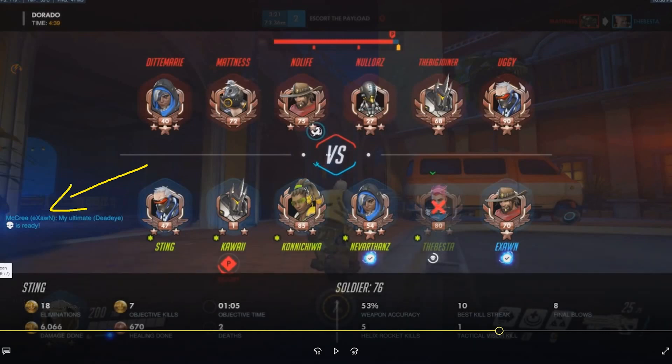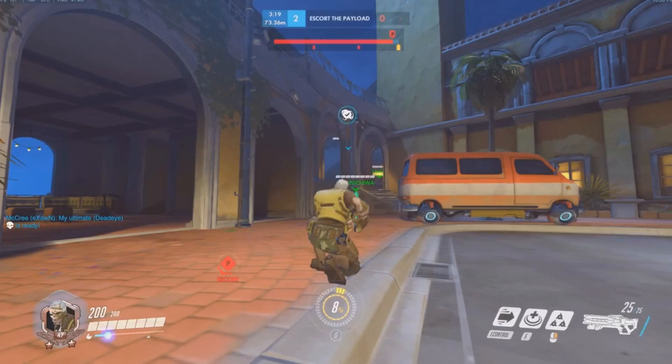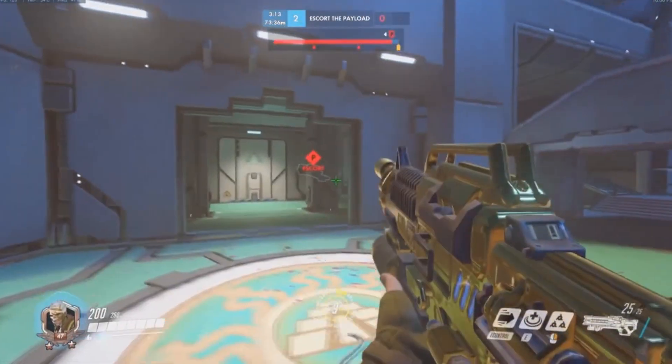He's not going to just go in and start poking, giving himself an opportunity to be picked off by the enemy team. He just comes here, takes a knee, and waits for his respawns to come back so they can move in as six. This is what good, smart regrouping looks like.